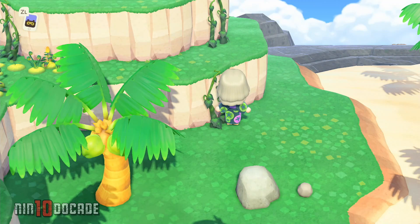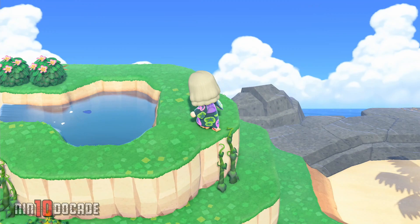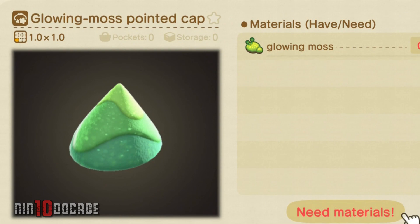Vines can be used as permanent ladders placed along the cliff of your island. They allow you and your visitors to climb up the cliff without bringing your own ladder too. You can also use these glowing moths and vines to craft new furniture and items.